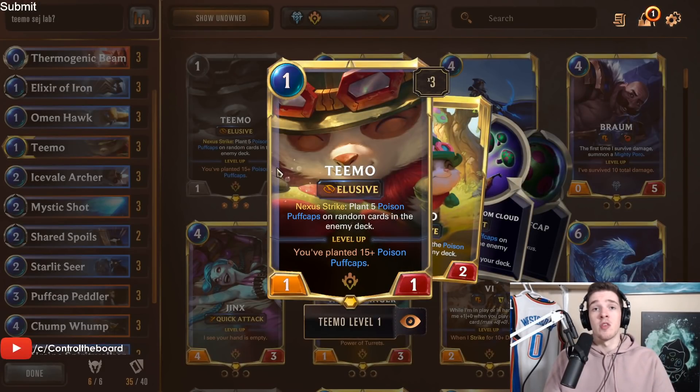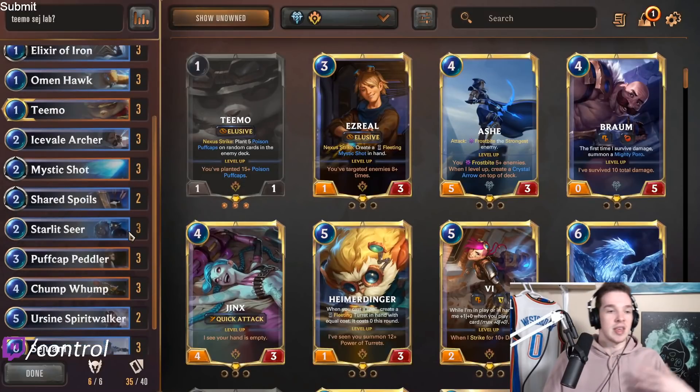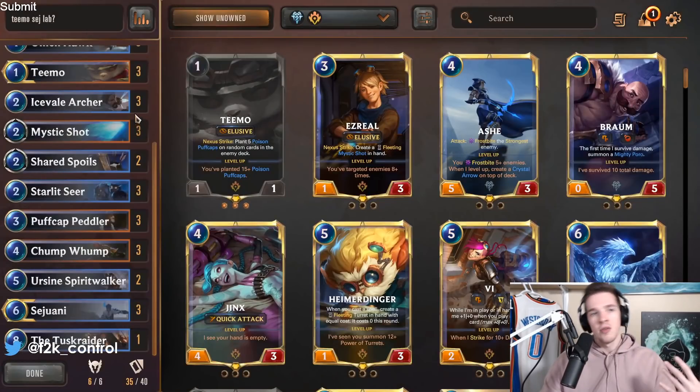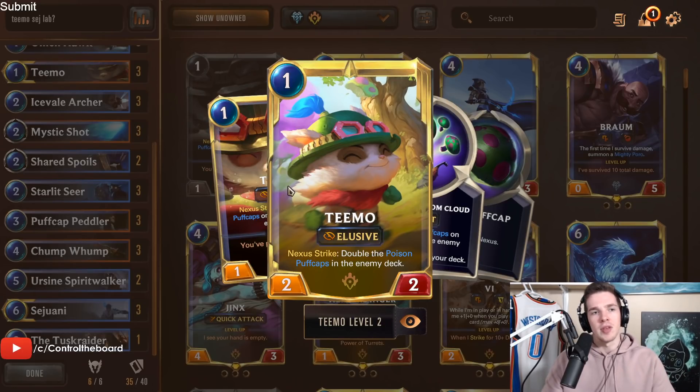Probably my favorite card in the entire deck — Teemo. He's a 1-mana 1-1, Nexus Strike plants 5 Poison Puff Caps on random cards in the enemy deck. He enables your Sejuani to level up. Post-level up, all the shrooms you're putting in with Teemo allow Sejuani to trigger this mega perma-freeze effect where you just stonewall your opponent. Sometimes you shuffle 200 shrooms in their deck and just win that way. He's worth protecting at all points possible.